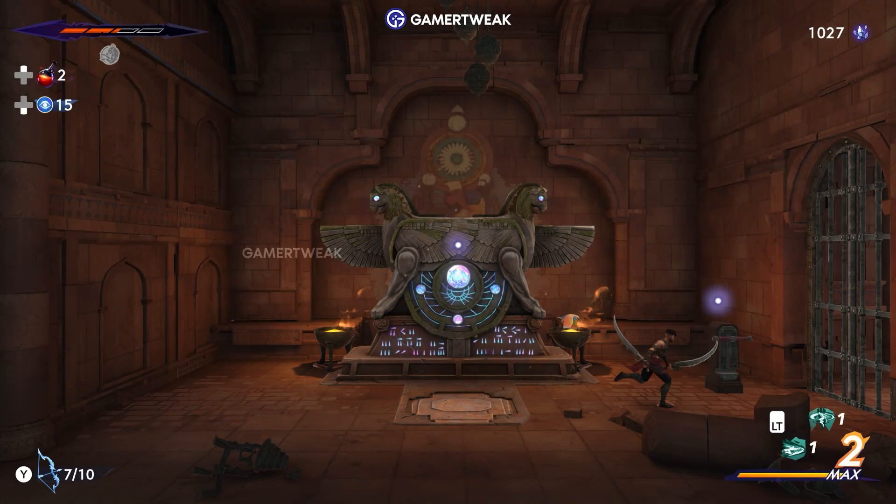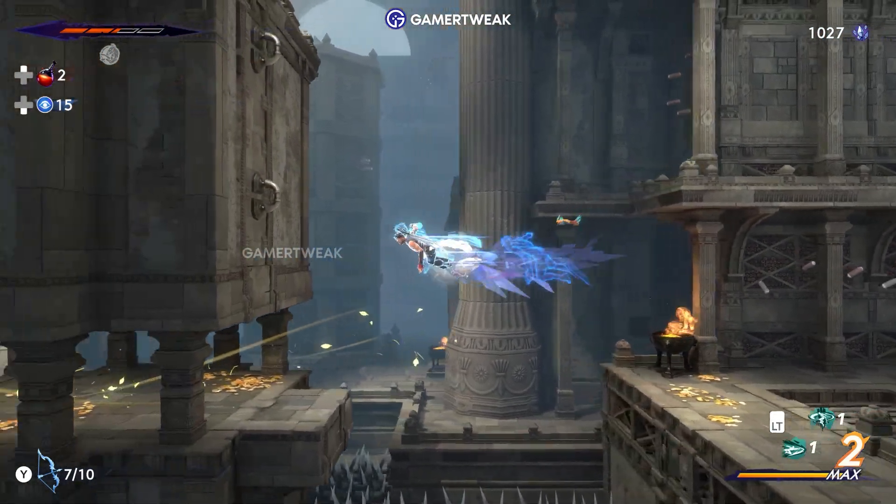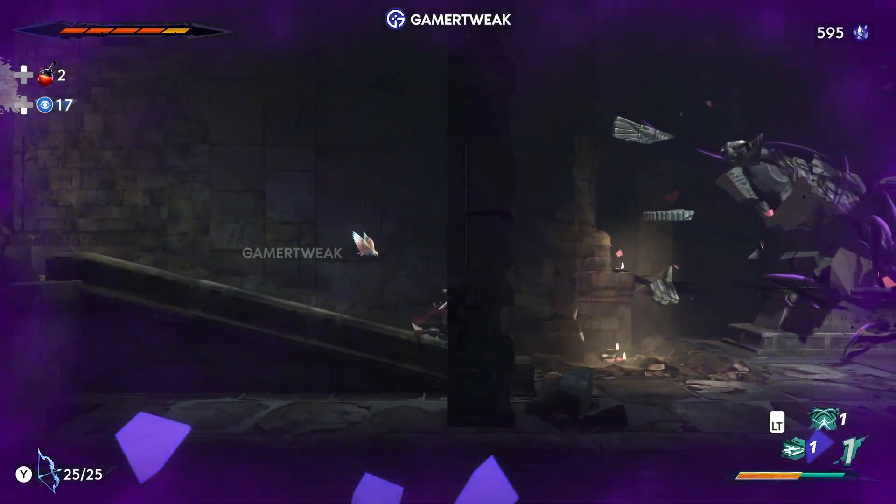Players can fast travel between areas using the Homer statues. While exploring, watch for a distinctive purple overlay on your screen — this signals that you're near a fast travel spot.